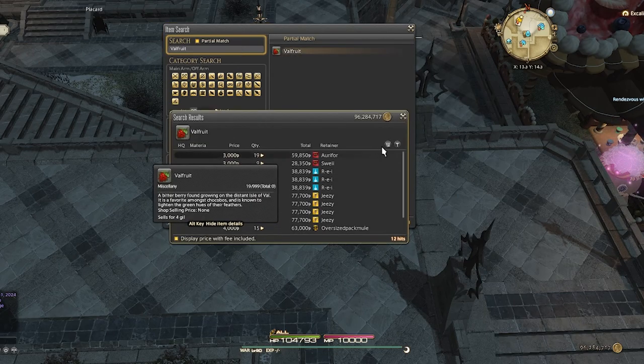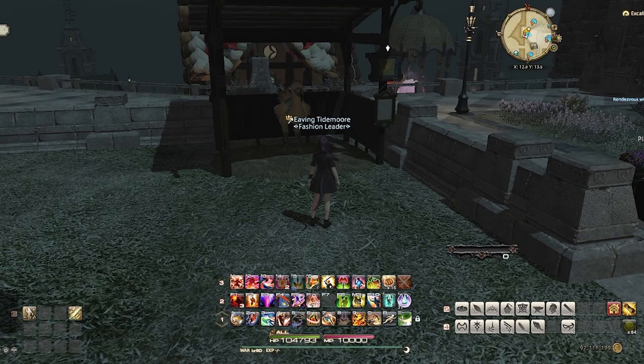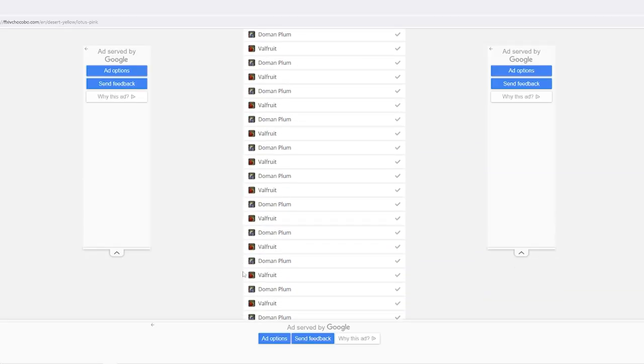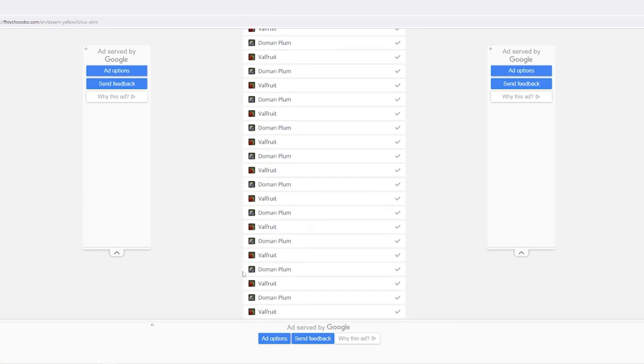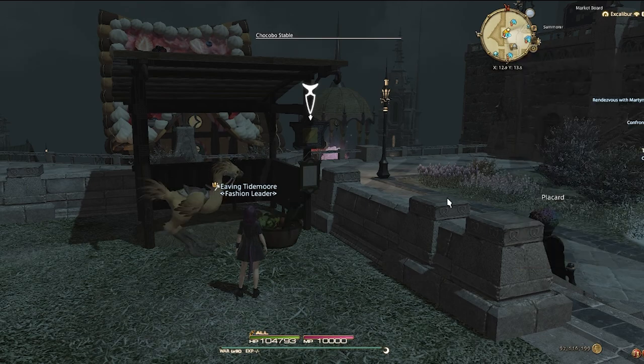Hold on, let me check Universalis real quick. Nothing is too good for my Goldie. I collected all the fruit I would need to change Goldie's feathers. I'll just follow the suggested list. Wow, this is a long list. I probably should have separated the actual amount of fruit I would need — that way I wouldn't overfeed and screw up.